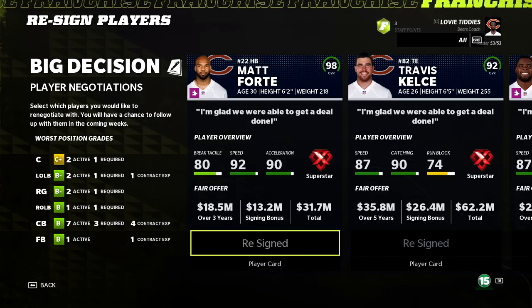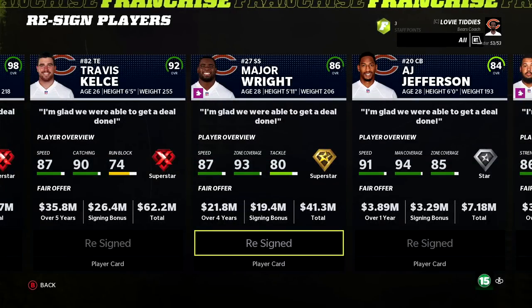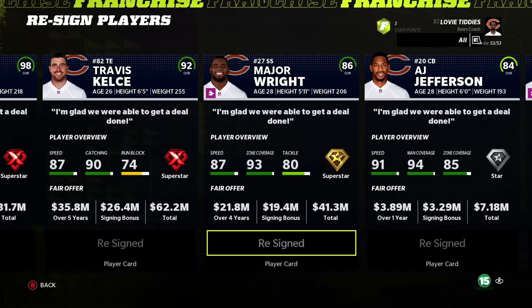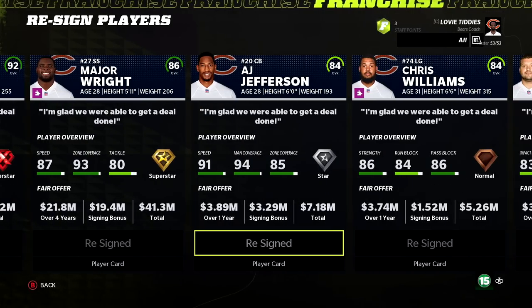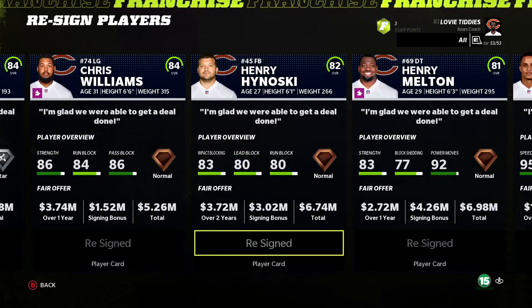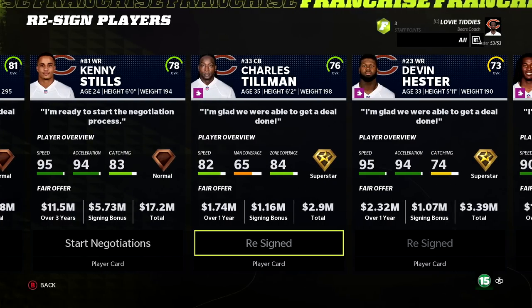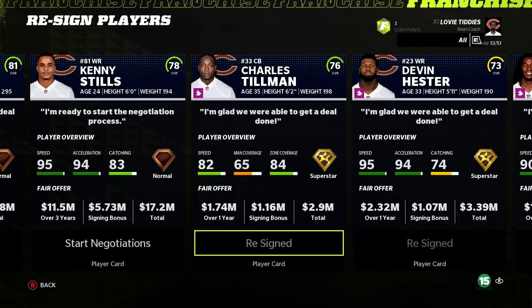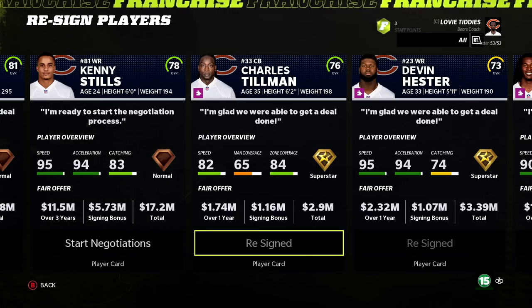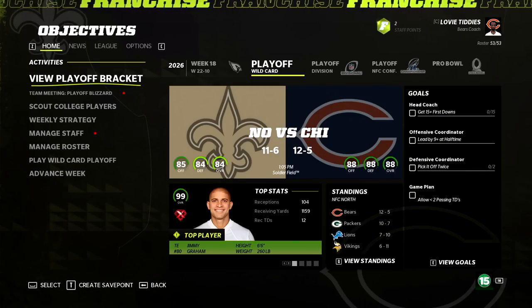Lengthy extension period in year six: Matt Forte on a three-year deal, Travis Kelce on a five-year contract — here for the remainder of the rebuild. Major Wright on four years, AJ Jefferson on two years, Chris Williams one year, Melton one year, and both Peanut Tillman and Devin Hester on one-year contracts to give them a chance to retire as Chicago Bears.